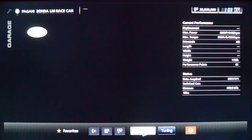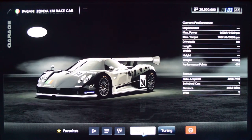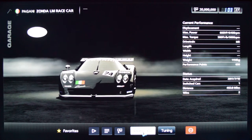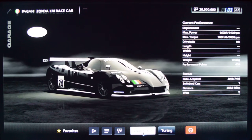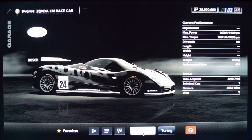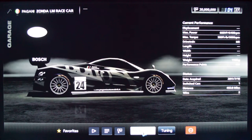The Pagani Zonda LM race car — very fun, once again. It's sort of similar to driving the Zonda R, but not exactly. This car has been in the game quite a lot longer, so it's been pretty fun to drive in Gran Turismo 3 and 4.